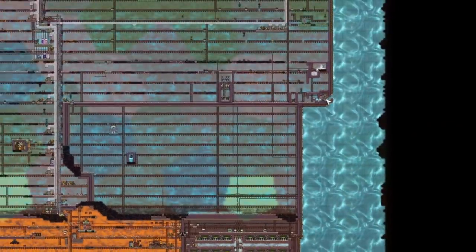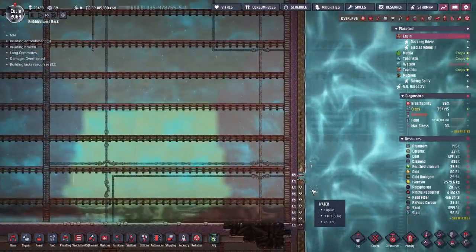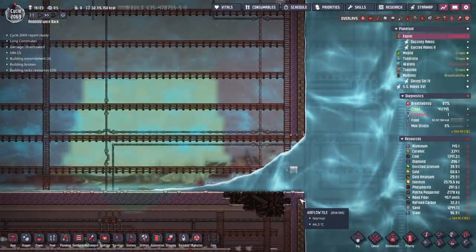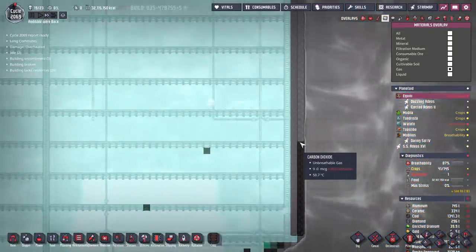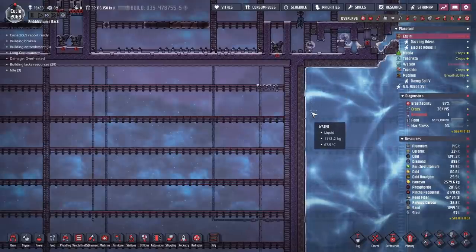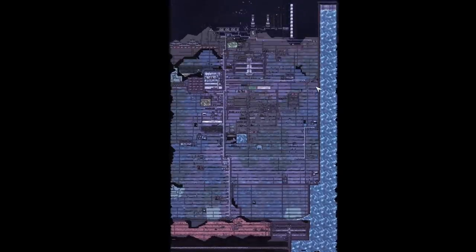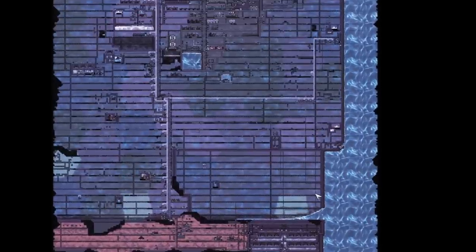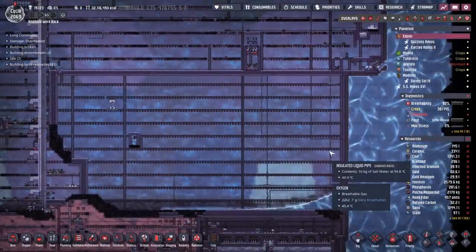Our dupes can still get in and out because we have this little double liquid lock here - they've still got a reasonably short way in. I've also sealed this in here with insulated tiles so there shouldn't be any gases able to get into that section. Gases did get in unfortunately but there was nothing really we could do about that - I have sealed it at the top. This is going to take a while; we do have an awful lot of water pressure up there. We'll keep chopping this off as we go - I don't want to remove too much otherwise we'll end up with air gaps and gases will flow in there.